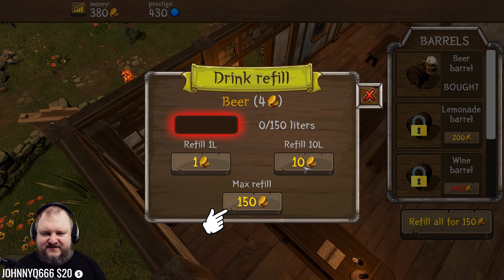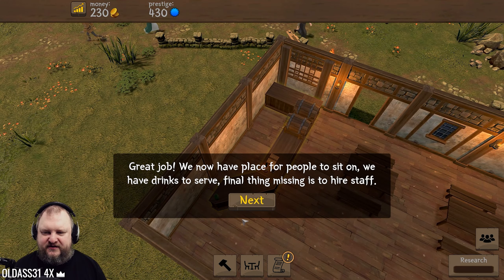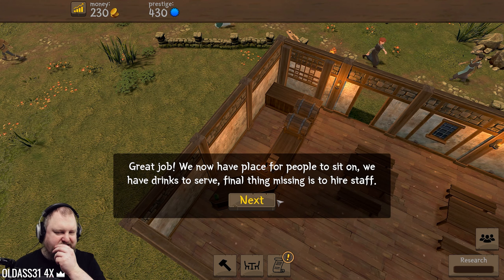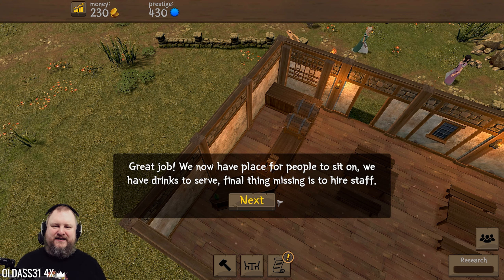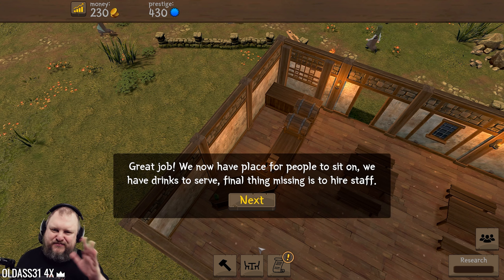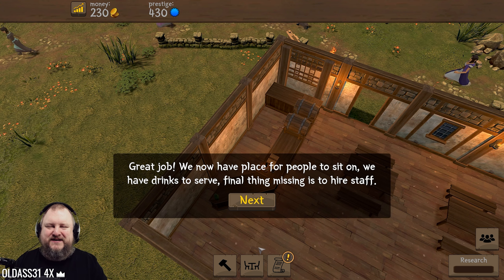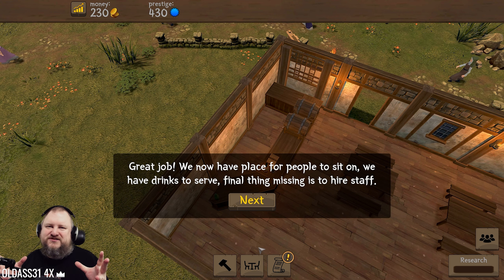Refill options: one liter, ten liter, max refill - 150 gold. I hope we're making that money back. So we have water and beer on tap - a very classic Bavarian beer house. The only thing missing is Spezi, which is like a mix of cola and orange juice. It's kind of nice.